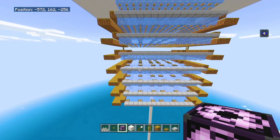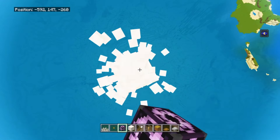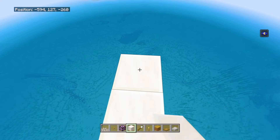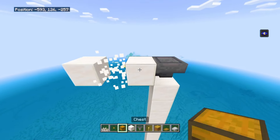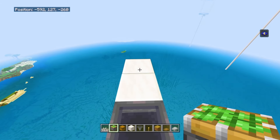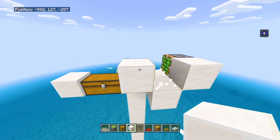Now we're gonna start working on the collection system. Go below the farm and find your pillar of blocks. Go to the top and break the two top blocks, then keep mining until you reach position Y=127. On any side, extend this pillar by three blocks. Break the first block and place one hopper going into those three blocks, then get rid of the two next ones. Place a double chest. Stand on top of the hopper, and on the side opposite the chest, extend it by two blocks. Place a sticky piston on this block facing that way.